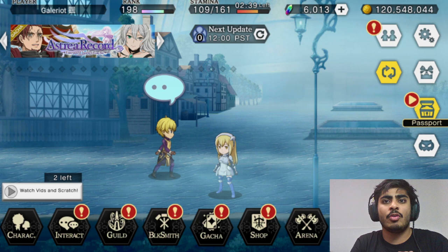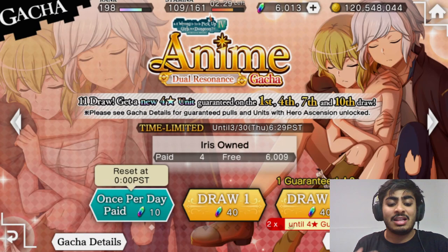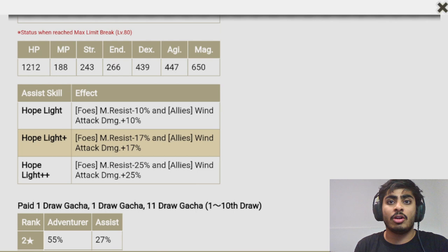I'd like to preface this video by saying that I still stand by a majority of what I said in that video regarding the new unit. The Bell assist they've released — this dual resonance Bell Crinnell — is a very solid assist unit. It's basically a non-time-limited version of the Hermes that released during the fourth anniversary, since we haven't had an M-res minus 25% unit in a long time. We also get a unit capable of giving allies wind attack damage plus 25%, which goes extremely well alongside the assist Finn from the Recollections of the Wind event to make a strong wind magic team.